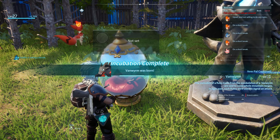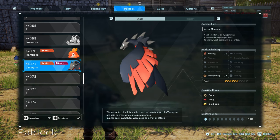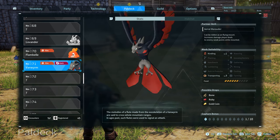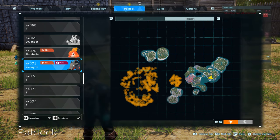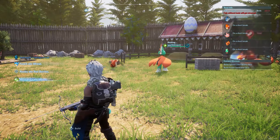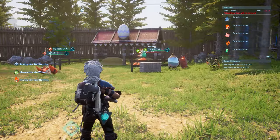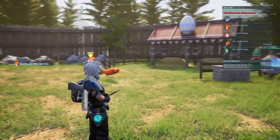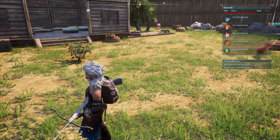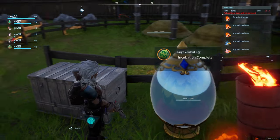A Vanwyrm! What the hell is that? So apparently this is what we just created. I'm assuming it didn't just create a random pal — this is an actual pal in the game and apparently it spawns in the bottom left of the map. So you can crossbreed two random pals to get another pal, but it doesn't give you a mixture of both parents — instead of a Robin Quill and Mamarest mix, I got a whole dragon.